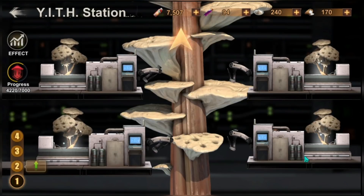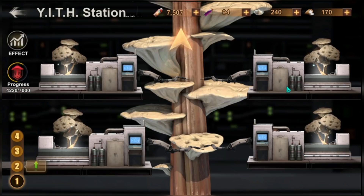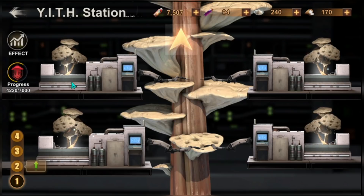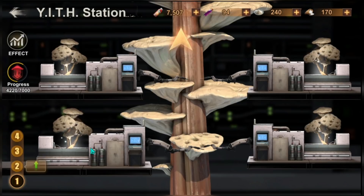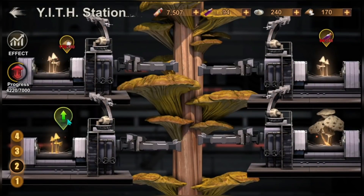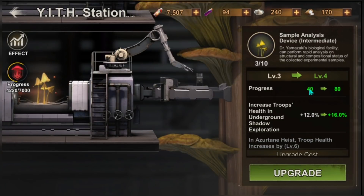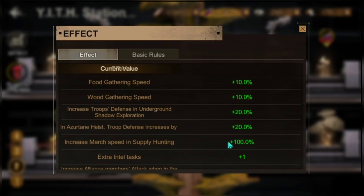These four machines never change their setup. The bottom-right machine is for gathering speed, the top-right is for hunting supply and intel, the top-left is for capital clash and wall destroyer buffs, and the bottom-left is for underground exploration and ascertain heist buffs. Once you go to level two, it will continually give you updates — the higher the level, the more progress and the higher the effect.